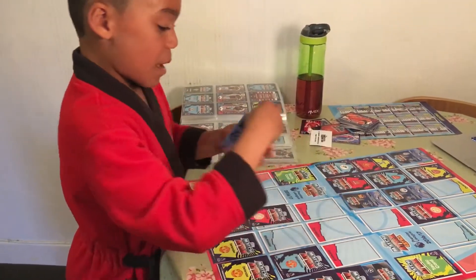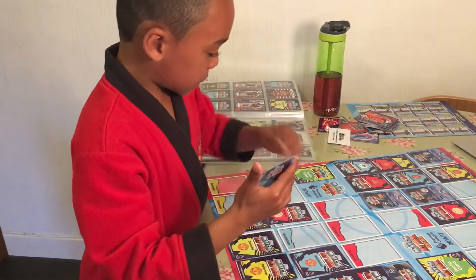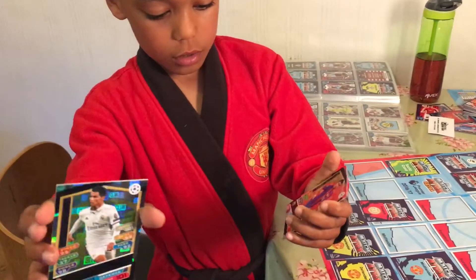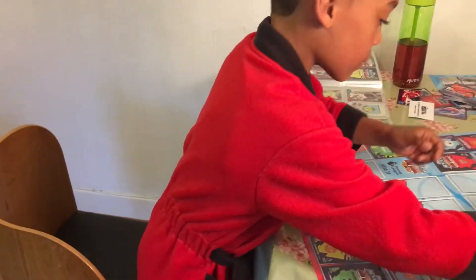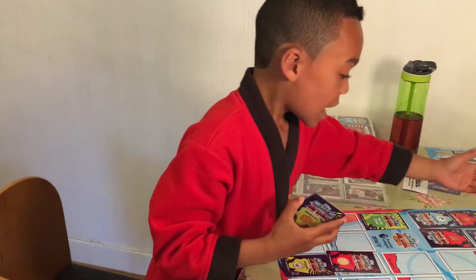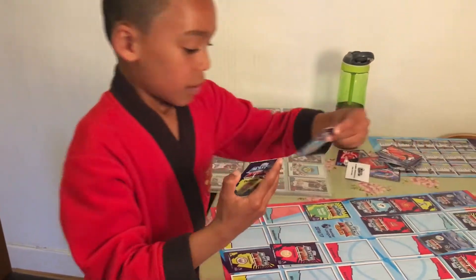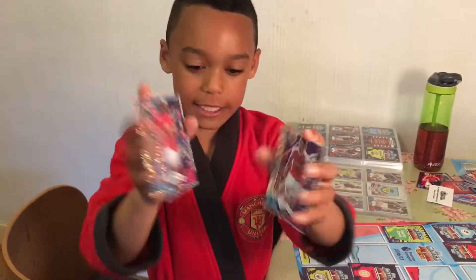Say I pick my Manchester United forward against their forward — it would be 101 vs 100, so I get a point, making it 3-2 to me. Then I'll pick my Manchester United right centre back for midfield, they could pick their midfielder — they would win with 93 vs my 88, so it's 3-3.